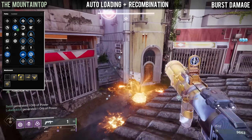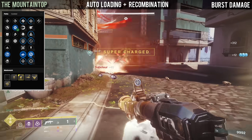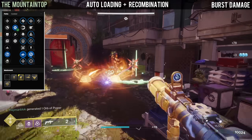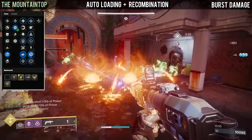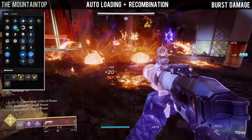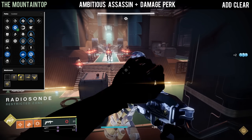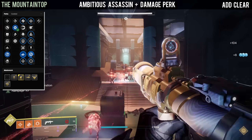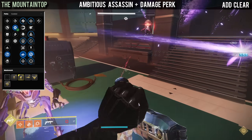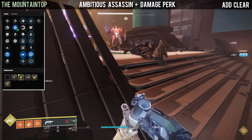If you have an Overflow Recombination roll, I suggest keeping it because in the Final Shape, once you enhance Overflow, you will be able to store 3 shots in the mag giving you an extremely good burst of damage. The second god roll is more oriented towards actively using the weapon for add clear, involving Ambitious Assassin with either Frenzy, Rampage, One for All, or Adrenaline Junkie — using Mountaintop for add clear while still maintaining a good damage boost.